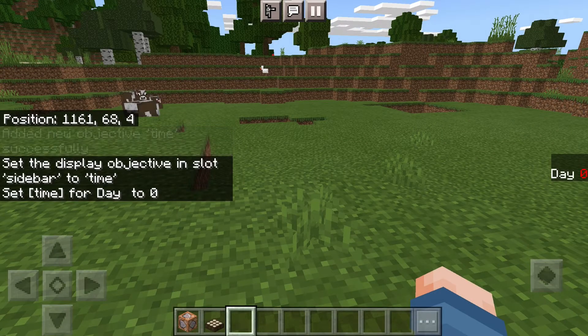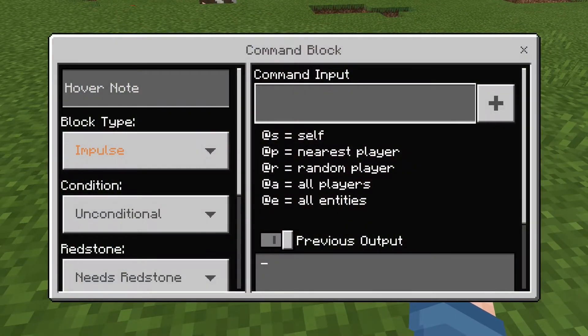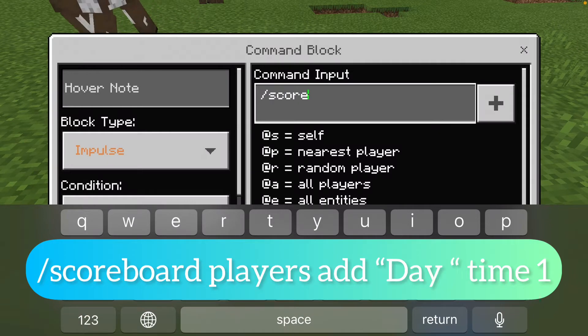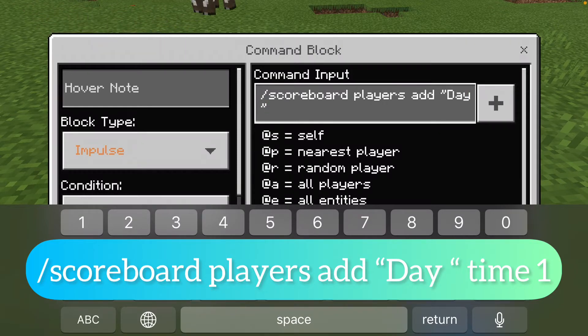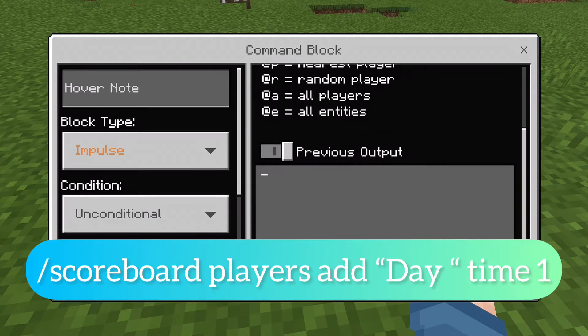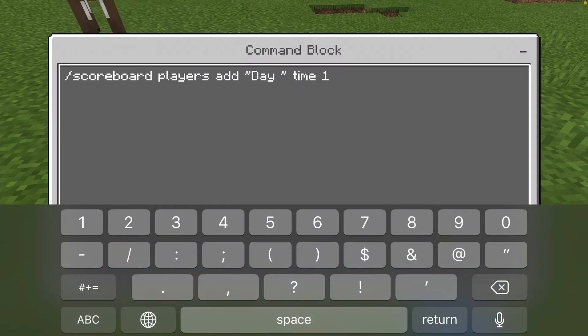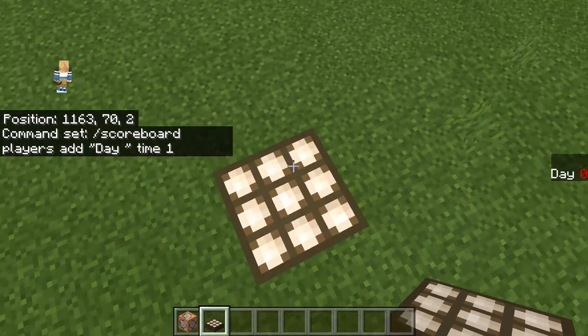So now you have day showing, and then you're going to put down your command block. You're going to go into it and you're going to do: slash scoreboard players add quote day space quote time one. And then you're going to put a daylight sensor on it.